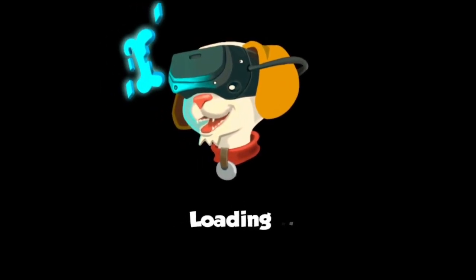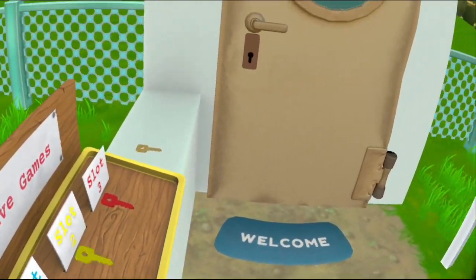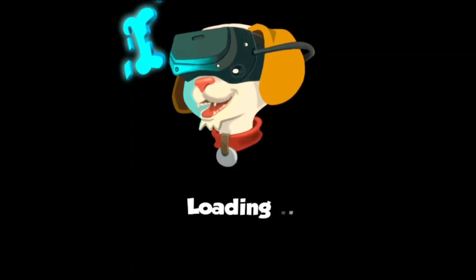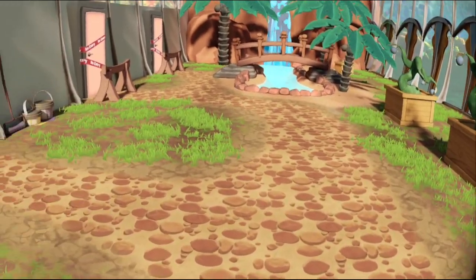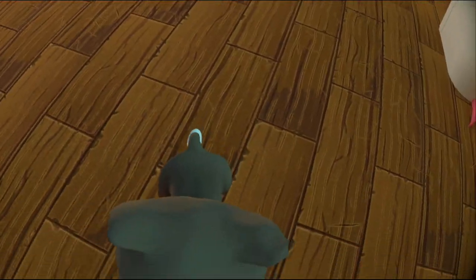Exit to menu. Was there a menu? I guess at the beginning here. It's gonna put us back in with the dog I think. Oh no — we're here, okay. Let's go into the kitty cat's room this time. Oh, there you are.